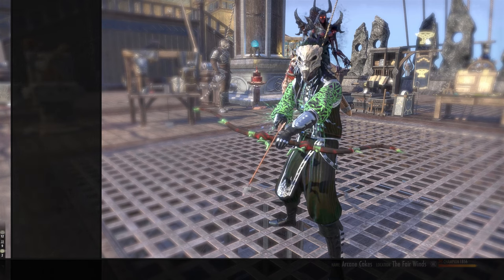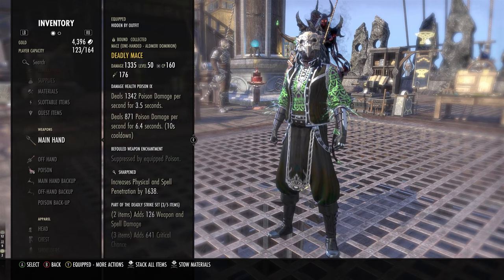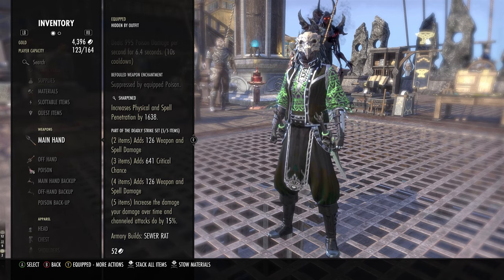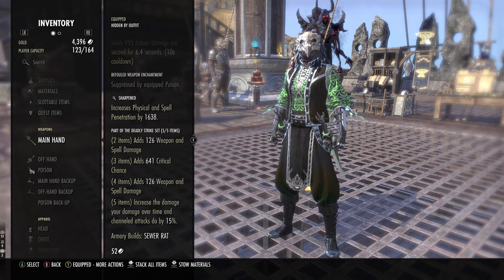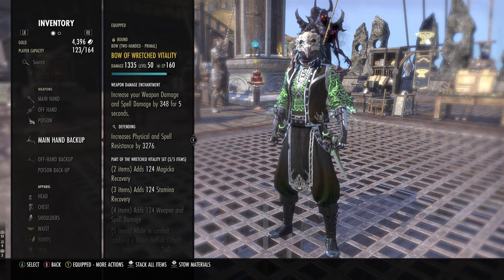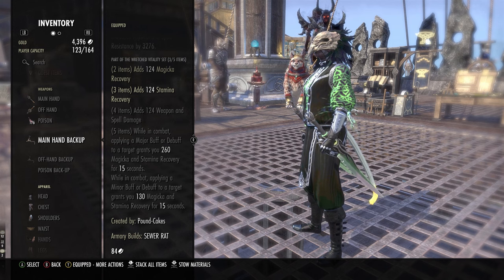For gear, we're running a 5-piece Deadly. Deadly increases DoT damage and channeled attacks — so that means your Flail, your Beam, Dawnbreaker even, and then any damage over time attacks. We're running Wretched Vitality on the back bar for more sustain.